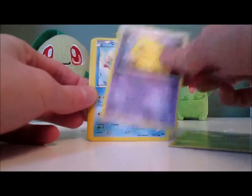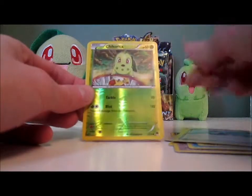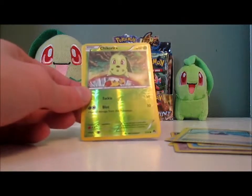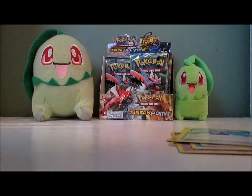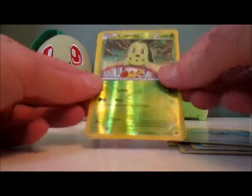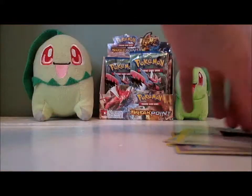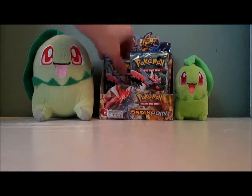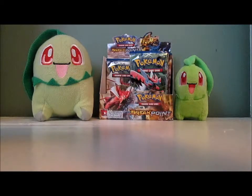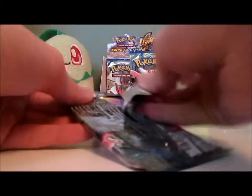Pack: Kricketot, Petalil, Drowzee, Corsola, Froakie, Psychic's Third Eye, Palpitoad, Potion — yes! I never actually said that I wanted this card in reverse form, but I did. And a Greninja. That makes up for not getting Chikorita for a few packs in a row. Finally, my second Chikorita, and it's a Reverse — I was hoping to get that card. I think I've got the entire Chikorita evolution line now in Reverse form, which is awesome.